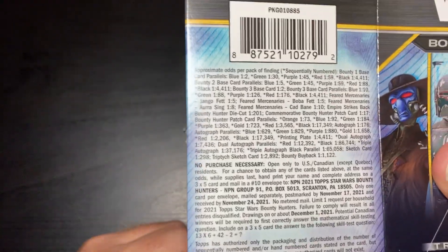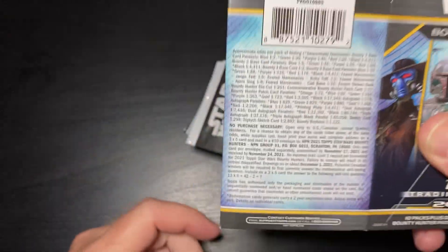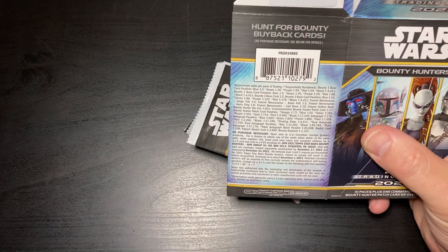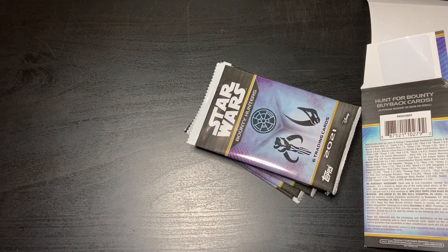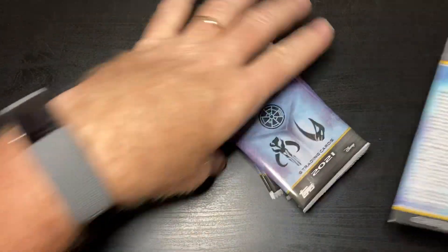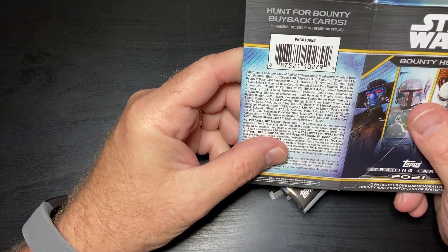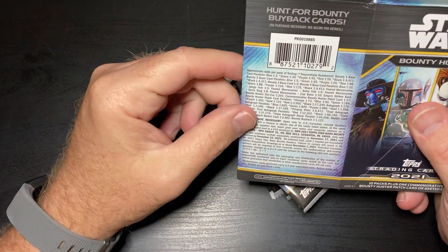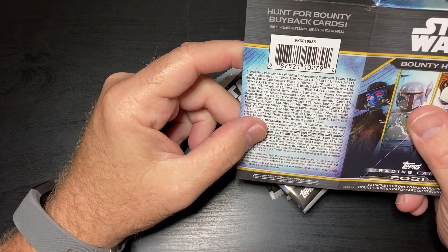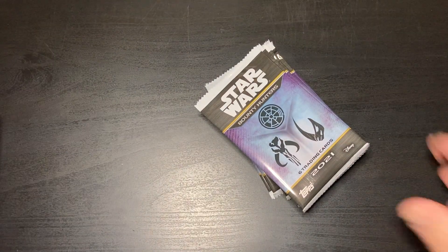If you want to check out the odds, they are right there — there's a lot in here, all kinds of parallels. Basically the blue is one in two, so we'll probably get five of those. Everything else we don't have to get, but hopefully we can get something good. These were $20 at my Target — I was very surprised.